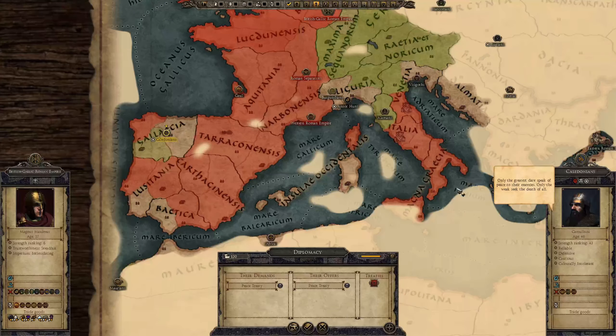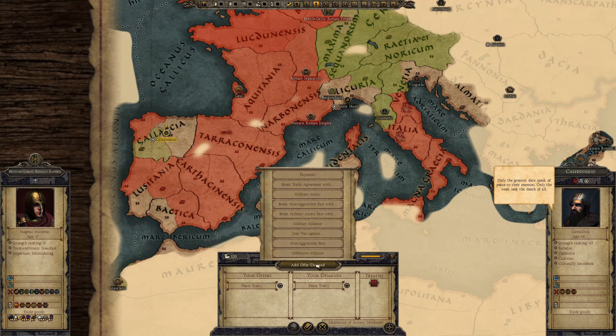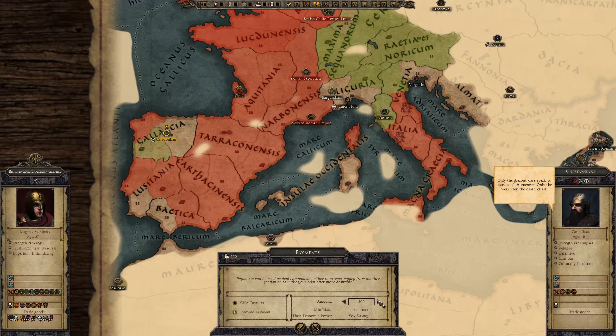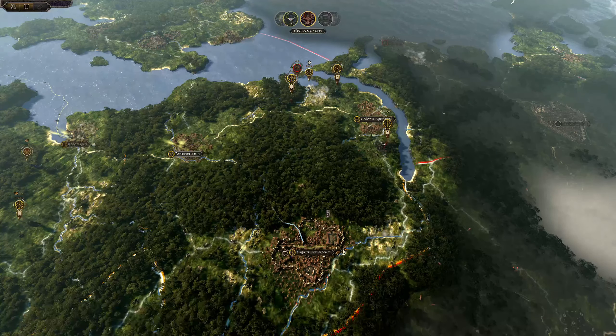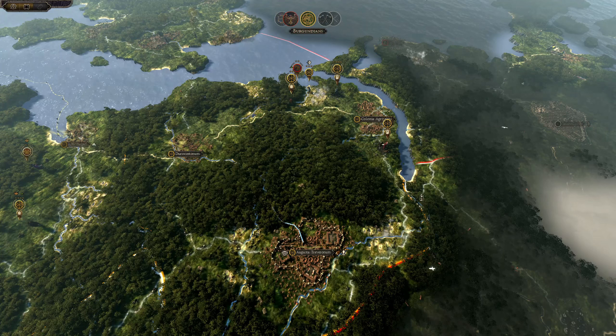The Swabians have recently come into the war against the Caledonians. Are you a horde? Yes. So you're unlikely to have any cash, but if I could get you to join the war against the Junior Huns or the Jutes, that would be great. Let's see if we can get a wee bit of money from you. No. Fair enough. I think the Caledonians have lasted longer this time than they did in the first run through.